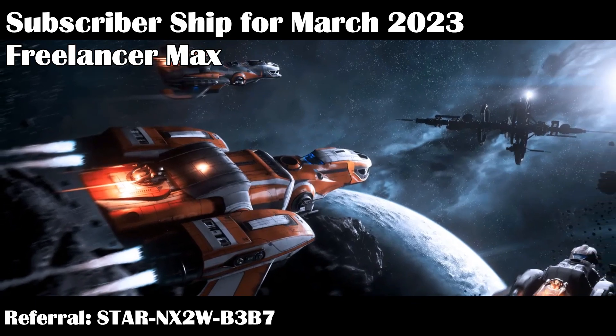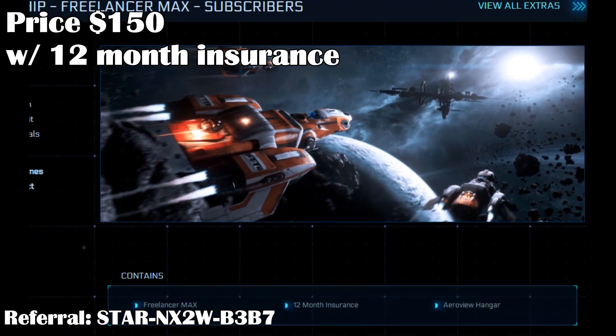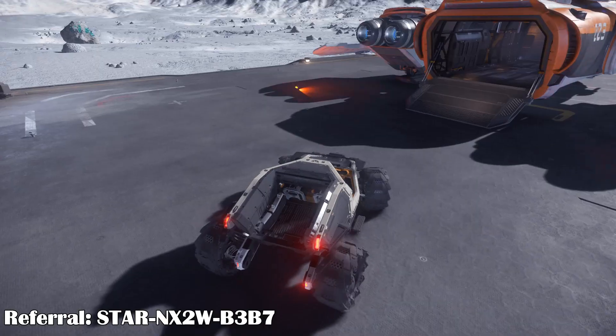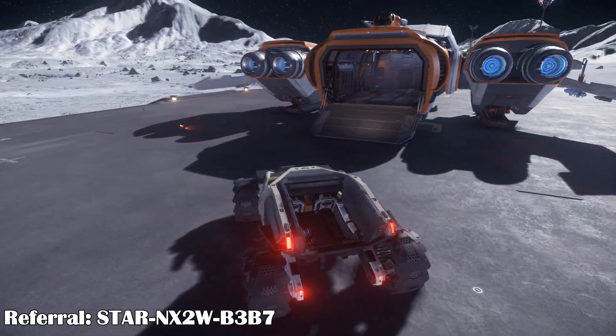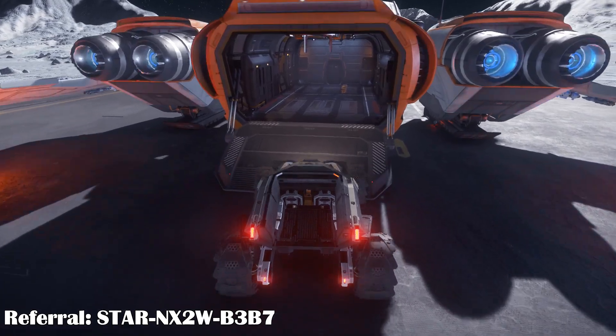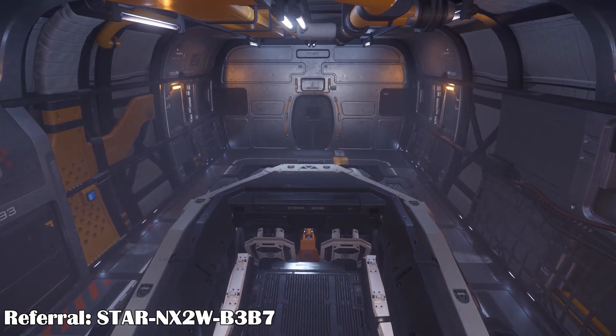Subscribers for March also get the Freelancer Max as the loaner ship. You can also buy it from the store for $150 with 12 months insurance instead of the usual 6 months. The Freelancer Max is a great mid-size cargo ship with 120 SCU storage and great weapons. Like other freelancers though, it needs a complete update. I made a video review on it, so go ahead and test it out and consider getting it.